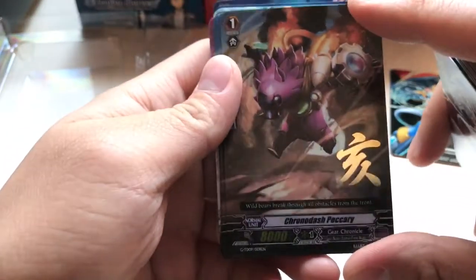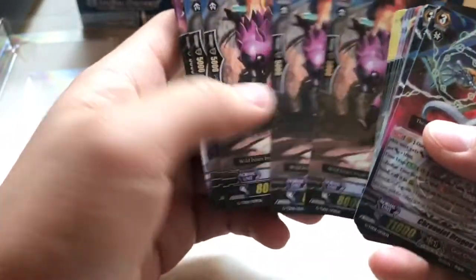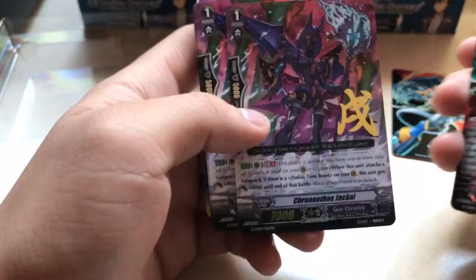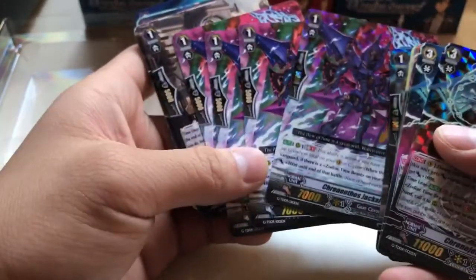Looks like the foil we got this time was Chrono Dash Peccary. Not sure how good that one is, but you get four copies of him. And we got Chrono Ethos Jackal as the other one. I think the deck plays him.